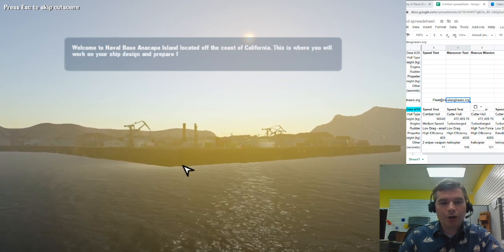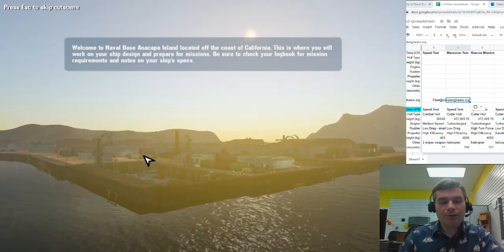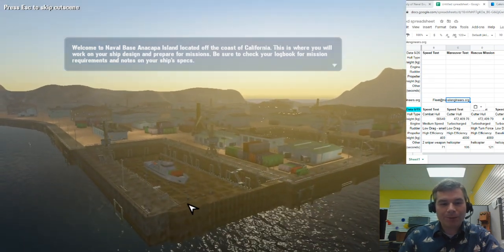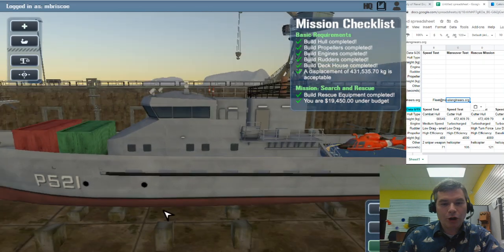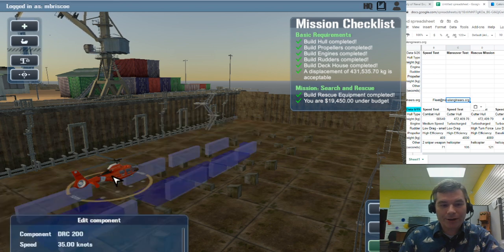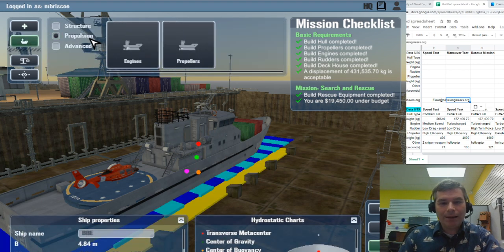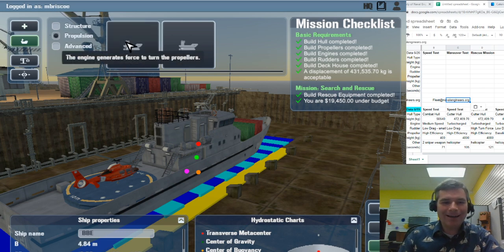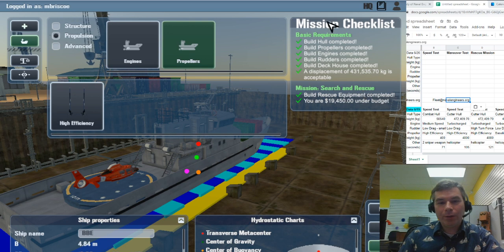You can hit Escape to skip cut screens once you're used to them. You can see the ship we left off with last time — this is how we pull the ship in and pump all the water out so we can do welding and maintenance. We have a helicopter — you can click on components to inspect them. I'll click the ship button to view components. Our engine is a turbocharged diesel, we have a propeller, high efficiency.